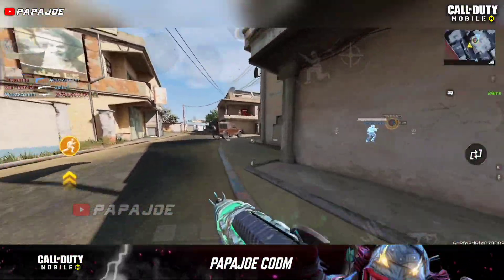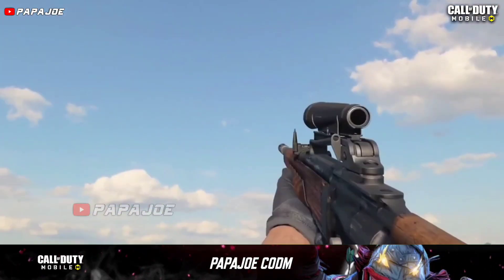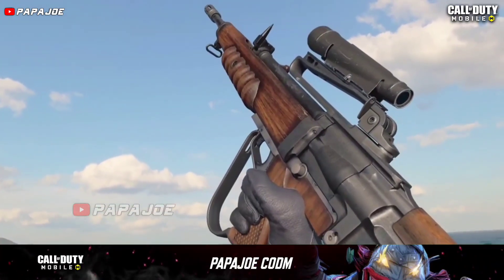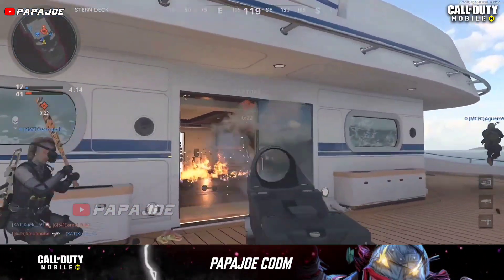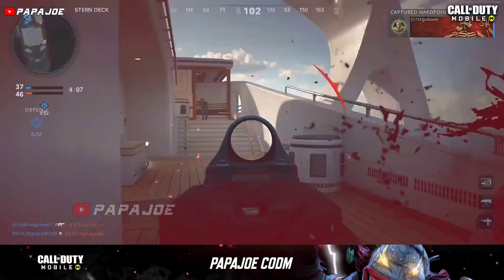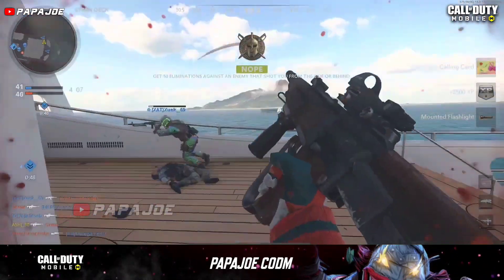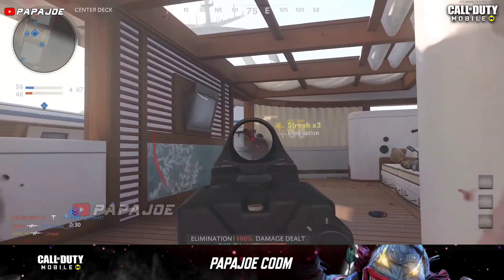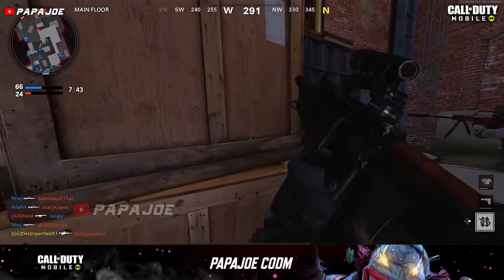We start with the already known weapons of the upcoming season. According to previous information, the new Assault Rifle called EM2 from Black Ops Cold War and Warzone is already confirmed for the next season. The new fully automatic EM2 Assault Rifle has good shot control and a built-in low zoom optic which improves accuracy. It has a good range but a slower rate of fire than the Man-O-War.